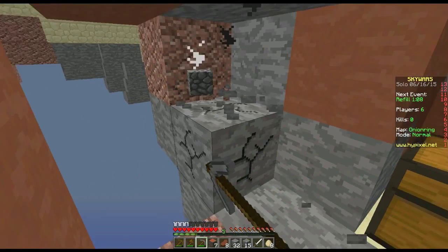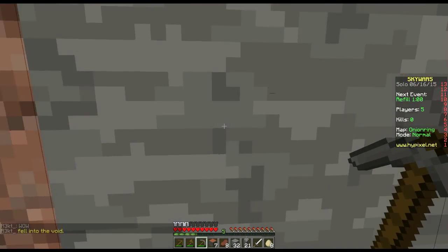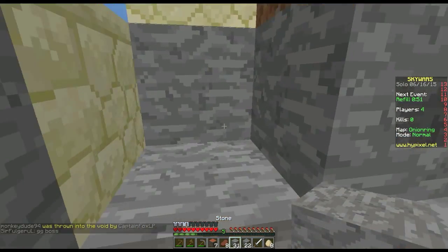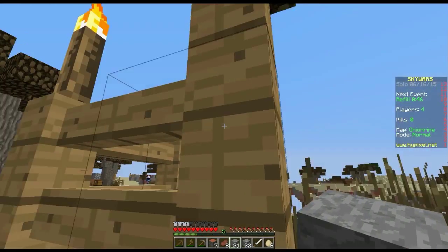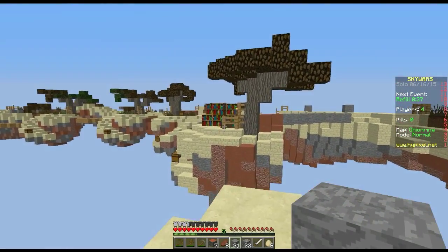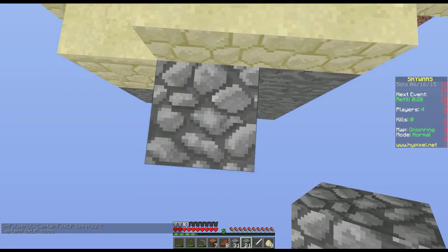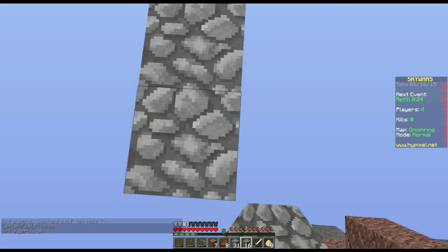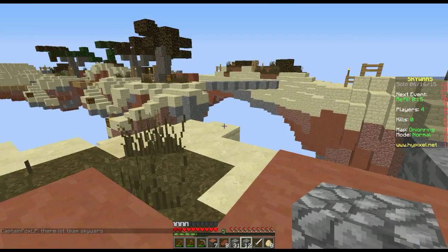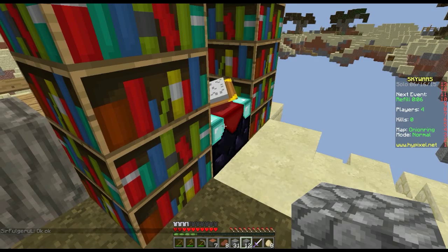We're looking pretty good. Doesn't look like anyone's coming over here just yet. I thought I was falling to my death there. Let's make our way back up. Is that an enchantment table area? I could go over there and spend my five levels. All right, let's get over there quickly.